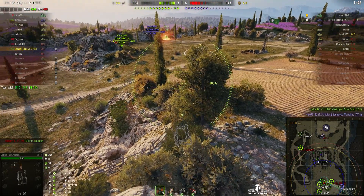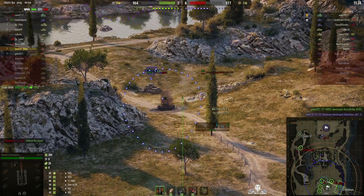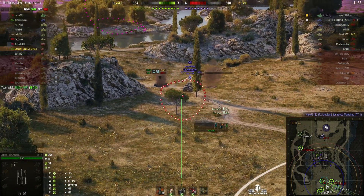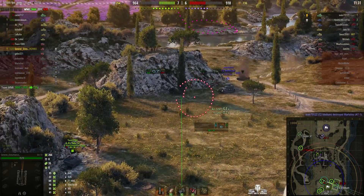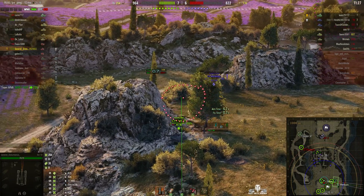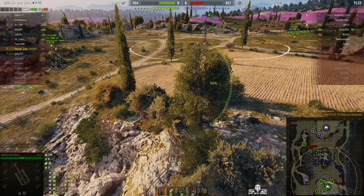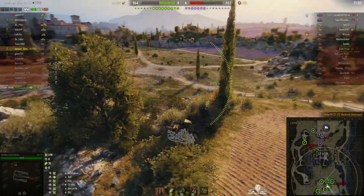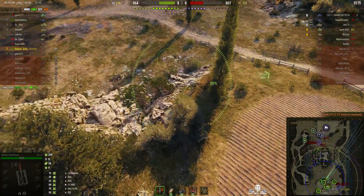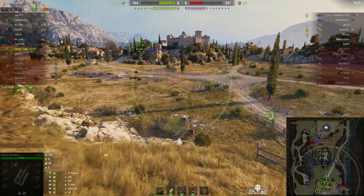We're down to two tanks now, but an enemy T2 medium has made it close to the cap area. Lining up a shot to defend myself — round out. Nope, missed that one. Reloading. He doesn't seem to be aware of me. And he is now, because I just took him out. I'm repositioning myself just in case the enemy spotted me — I don't want them laying a naughty shell onto me. I decide to move forward because most of the enemy are in the enemy area.